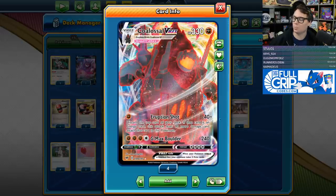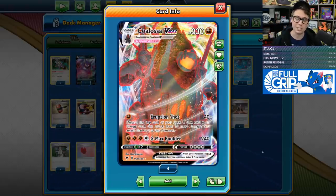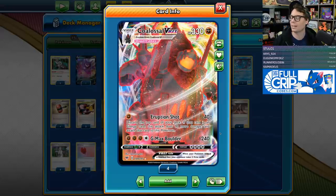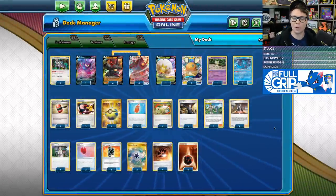What's up everybody, Andrew Mahone here with Tricky Jim at Full Grip Games. It's never been a better time to be a Fighting-type Pokemon. Both Pikachu and Zekrom Tag Team GX and Eternatus VMAX are weak to Fighting, making Colossal VMAX a good deck right now. Colossal VMAX is an absolute tank with 330 HP. Its Eruption Shot attack costs just one Fighting energy — it deals 40 damage, and if the top card of your deck is an energy, you accelerate it onto Colossal VMAX and deal 90 more damage: 130 damage for just one energy. G-Max Boulder deals 240, one-hit KOing Zashian V.